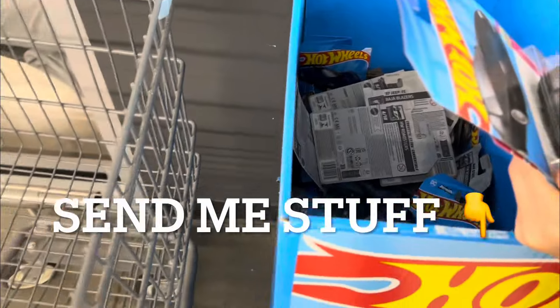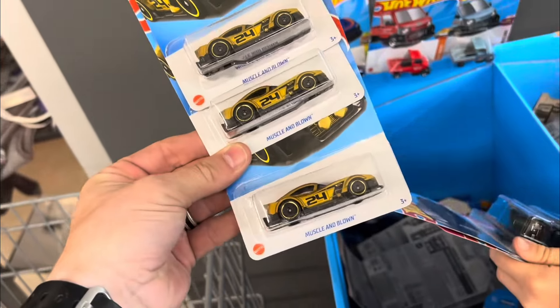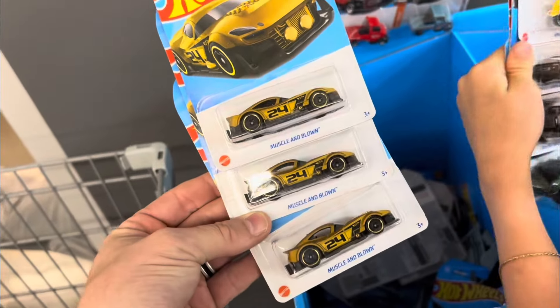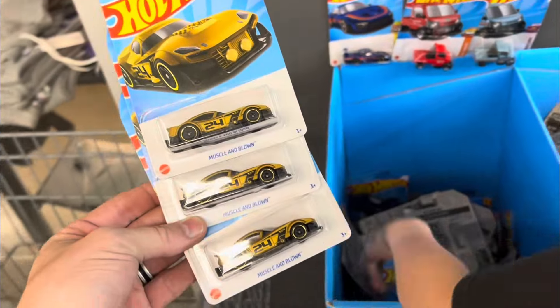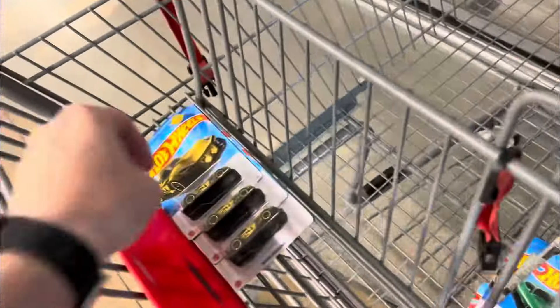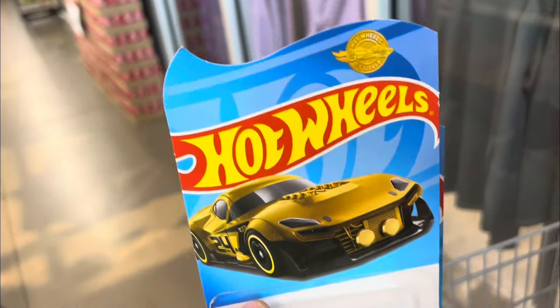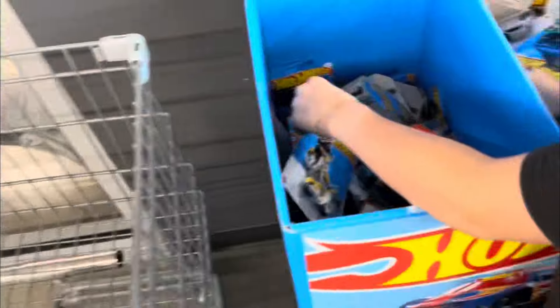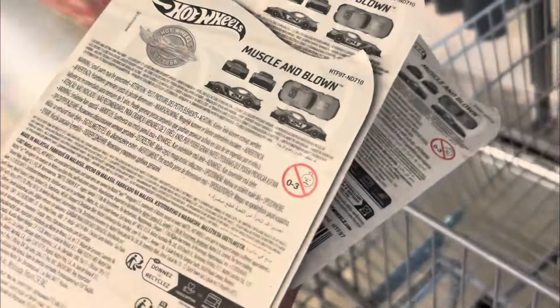Quick update: we just started filling this basket and we're finding these exclusive Muscle and Blown gold ones. I found two and you found one — the all-gold ones. We don't usually see these here, but here they are. That is really cool. So that's pretty exciting. We might grab a couple of those today. Definitely going to do a giveaway with these. These are the store exclusives that don't have hooks. I hate that they're in a dump bin — that's awful. But we definitely have at least one or two to give away.